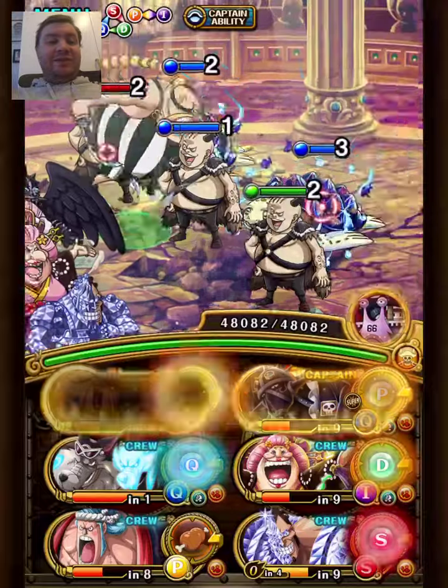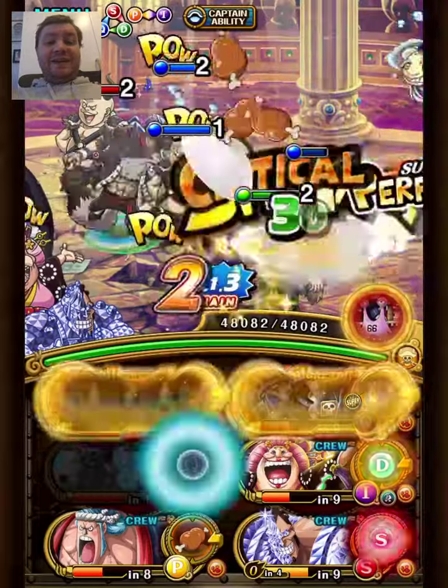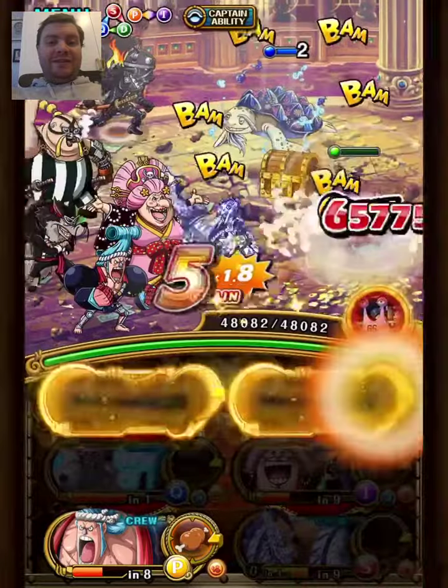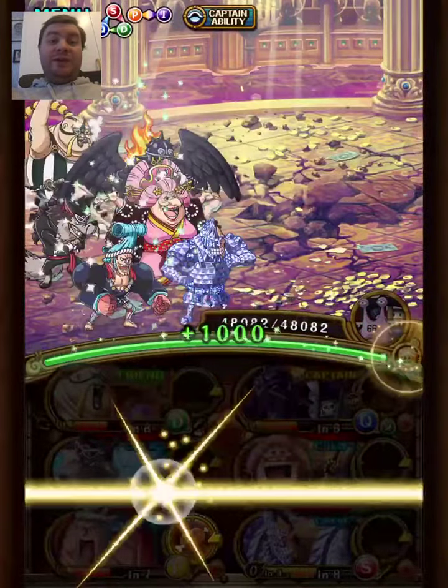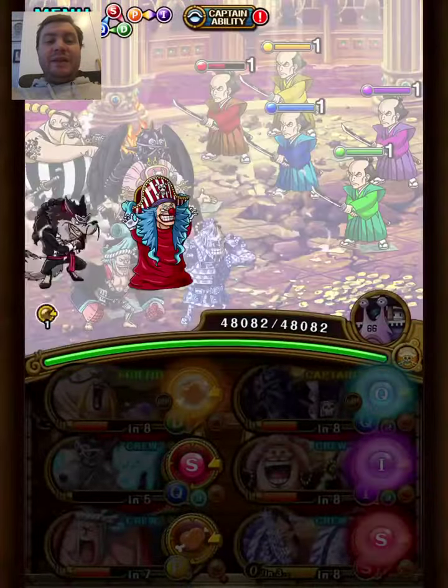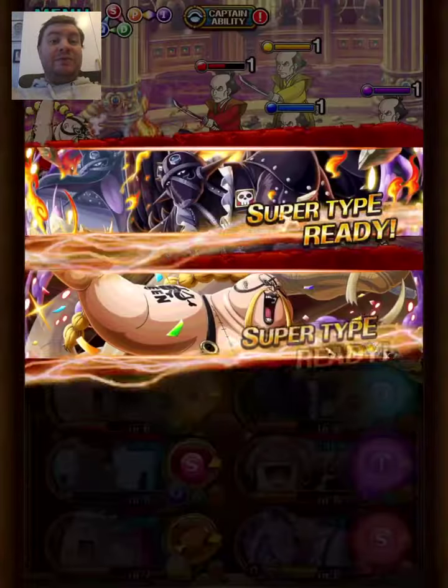It does use a treasure material fruit, and he's not even boosted by King and Queen, which is kind of ironic since most Frank units are powerhouses, but this one is not. Kind of annoying, but he has a tested perfect special for everything else we need here.